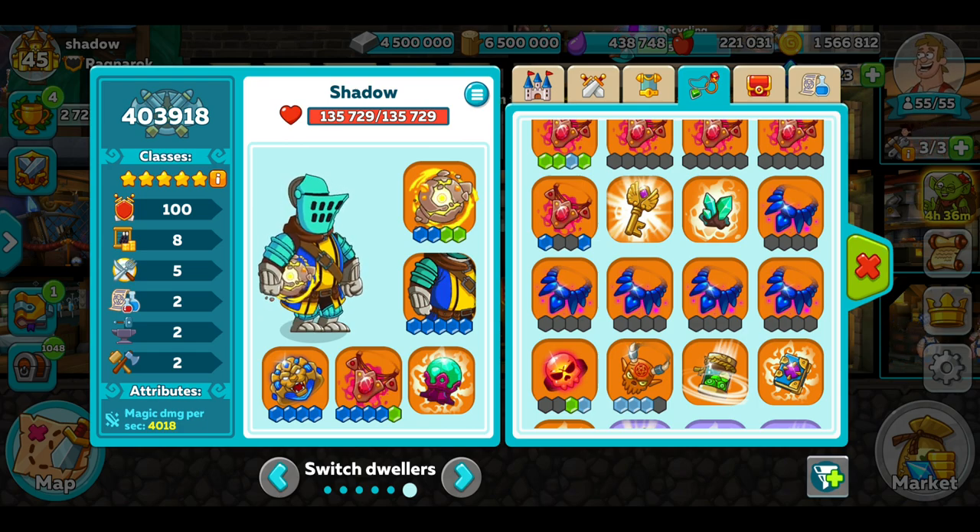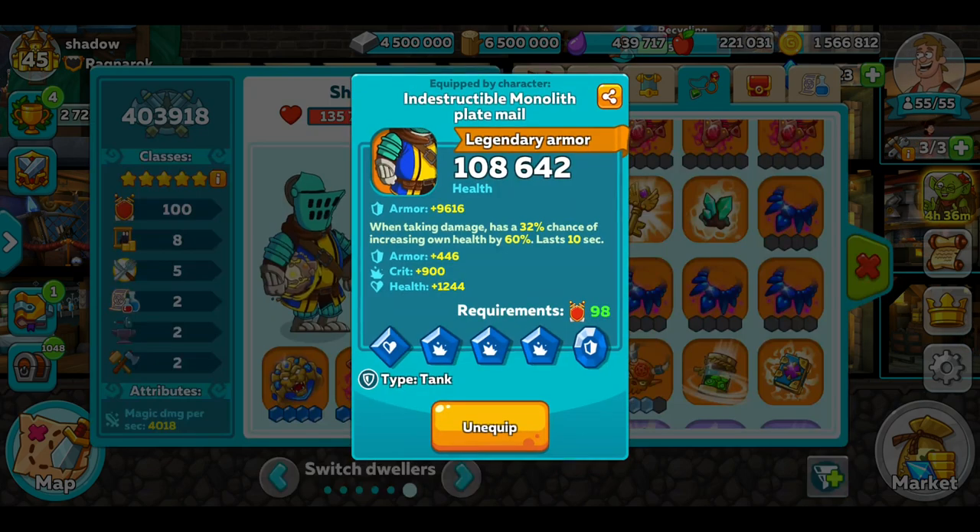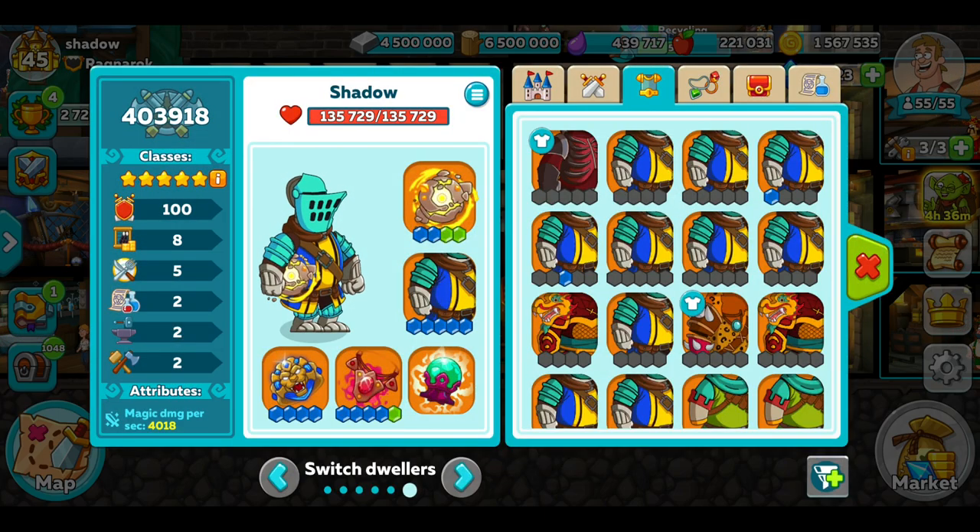My second mage is just a res mage — I've just got the Resurrection Orb. I've got that same armour that I have on the other guy, with 9,600 armour as its base and increases health by 60%. I only got two of these types of armour — they come available in the arena store with that high armour. You don't normally have that much of a high armour starting.